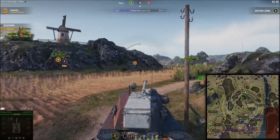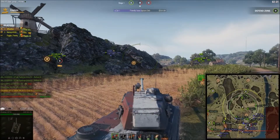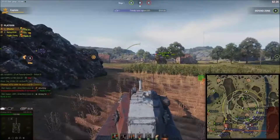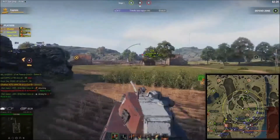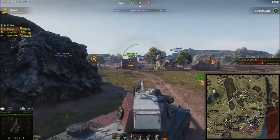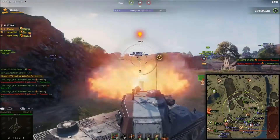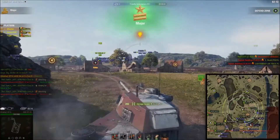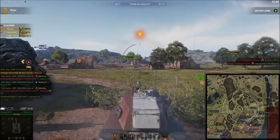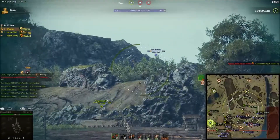This red line is the attackers' spawn start point. You can go back there but you're going to take damage — it's designed that way so you can't just camp back there and spawn kill enemies as they're spawning. That was a big issue in the previous Frontlines. I'm not 100% sure they completely fixed it, and honestly it doesn't look like they have.